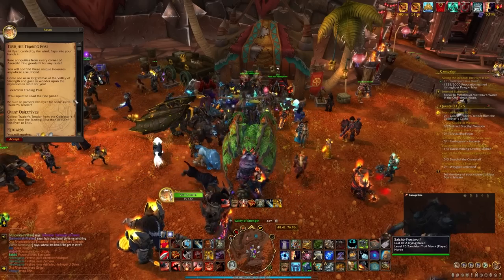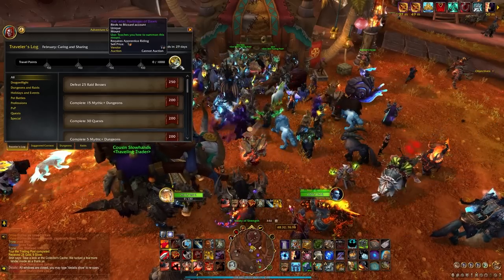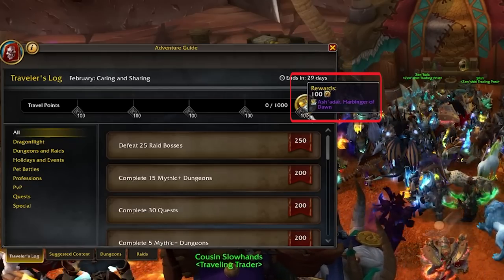The starting quests give you up to 1,500 Trader's Tender as an intro. The month-long Traveler's Log set of activities can award up to an additional 500 more, for a total of 2,000 Trader's Tender. At 1,000 points, you get awarded the new mount Ashadar.